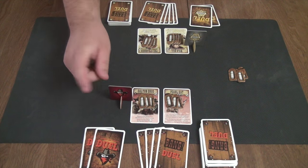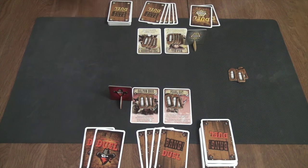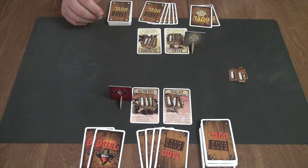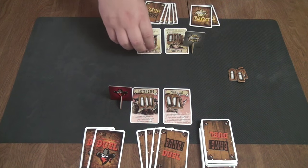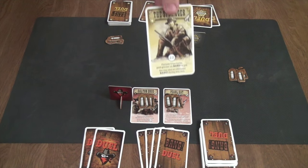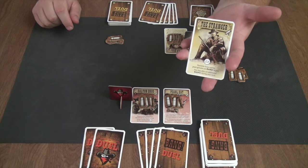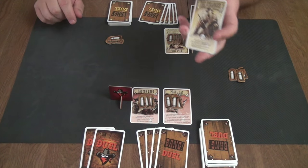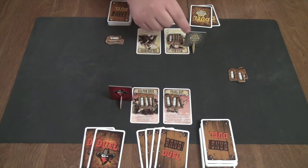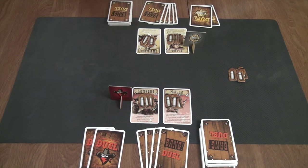Players then choose which of their characters is going to be their active character at the beginning of the game, and that's where they place their token. One thing to take into account is character abilities. If the ability has a double arrow on it — as denoted here by the Stranger — that means it is always in effect. Otherwise the character's effect only applies if they are the active player.